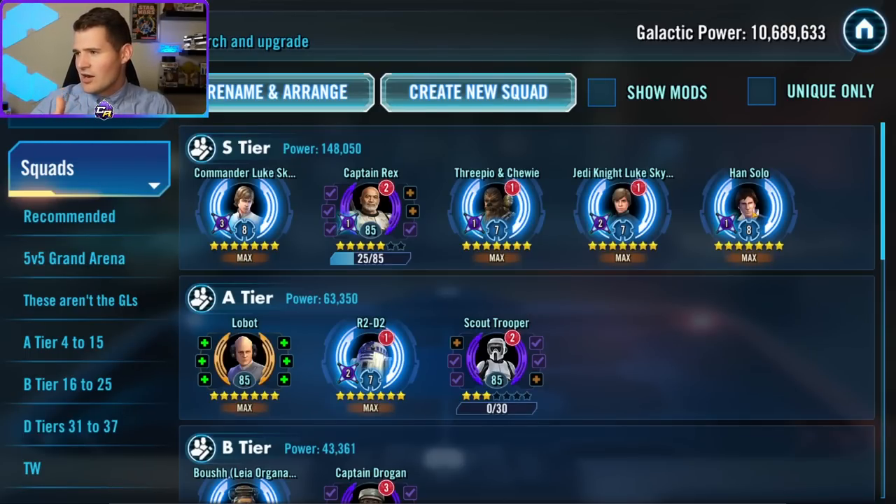Han Solo is here because it'd be really weird to go after CLS, Chewbacca — who's already a requirement — and C-3PO via the Jedi Luke event without having Han. You don't have to have him at Relic 8; you can just get him to R3 to the point where he's not going to get one-shot and ruin your whole counter. He doesn't need to be at the highest relic level, but just get him done.